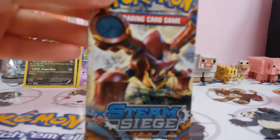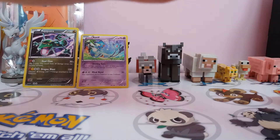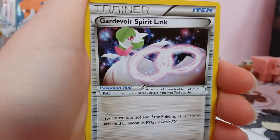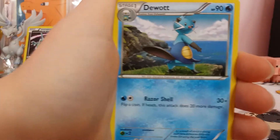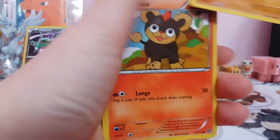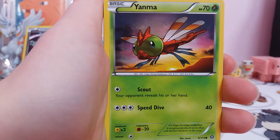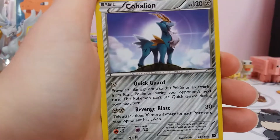The first booster pack is a Volcanion. The first card is a Driftblim. A Gardevoir Spirit Link. Duo. Chimchar. Nosepass. Litleo. Sneasel. Yanma. Nosepass again. And a Regular Rare Cobalion.